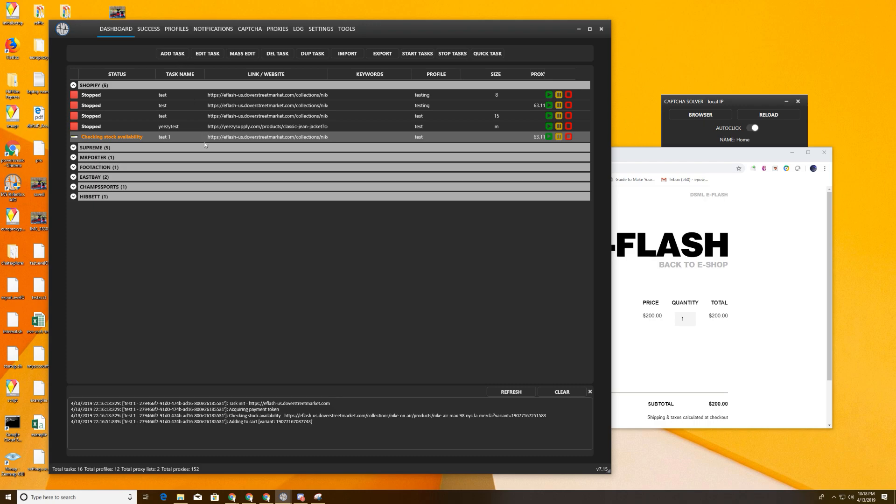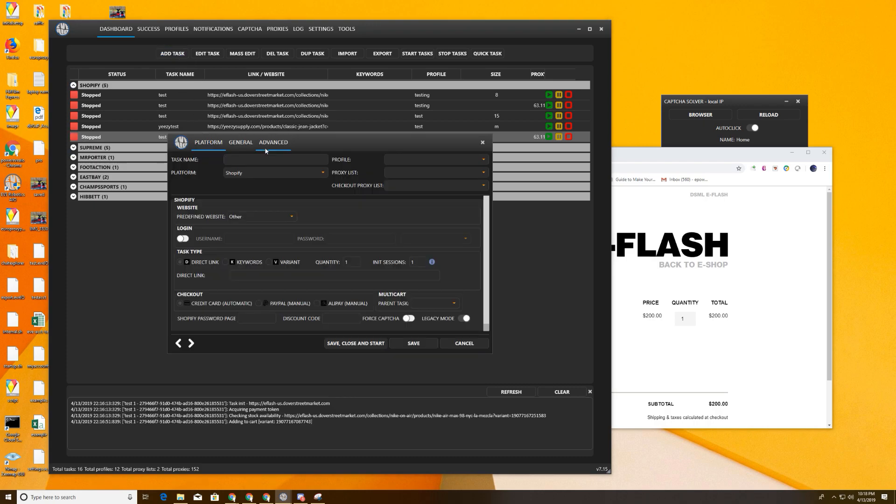So we're going to create a new task. We're going to stop this and create — let's say test two. We're going to do profile, go ahead and test. We're going to do cookie, local IP. It's a direct link here. And we're going to take legacy mode off and run.